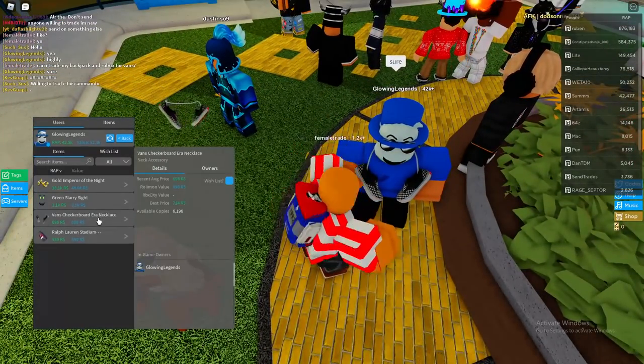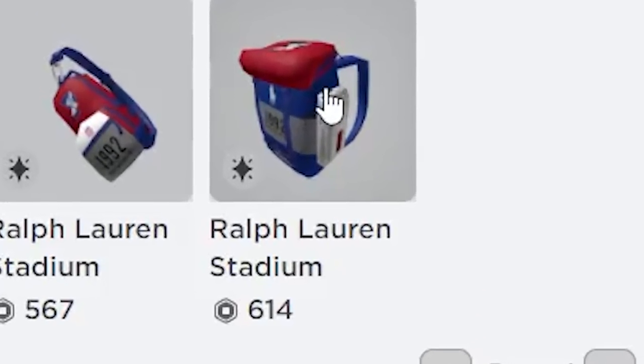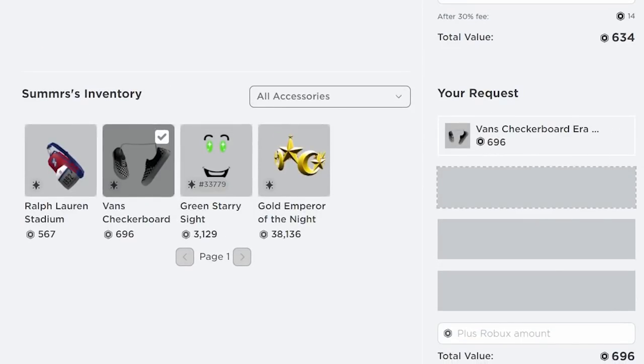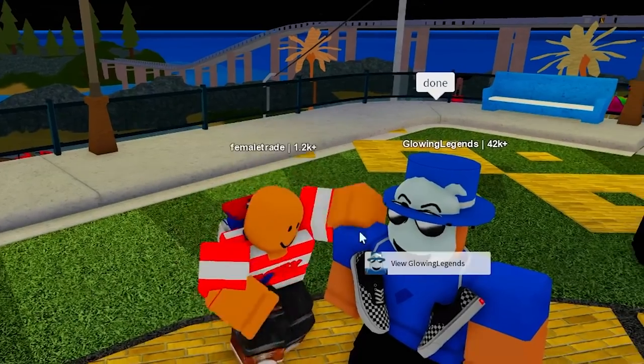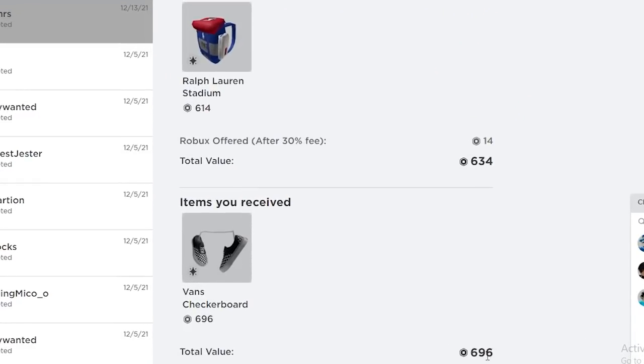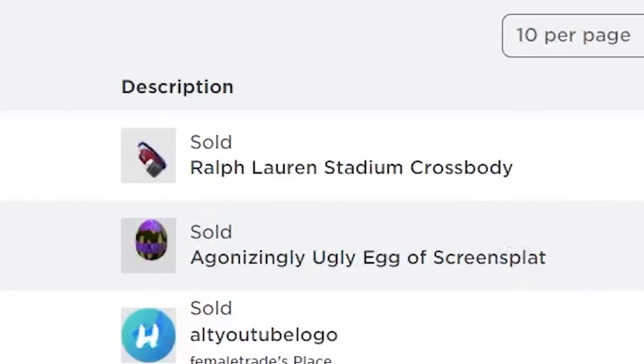I found somebody who wants to trade the vans for one of my Ralph Lauren items, so I'm gonna send him a trade. I'll do the backpack and a little bit of robux — that would actually be a pretty nice win, about 60 RAP. He just accepted my trade, so we ended up winning about 60 RAP, not too bad.